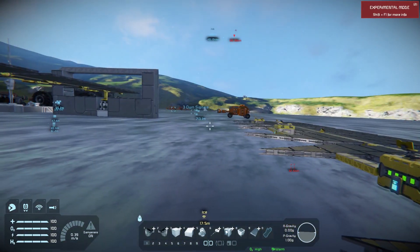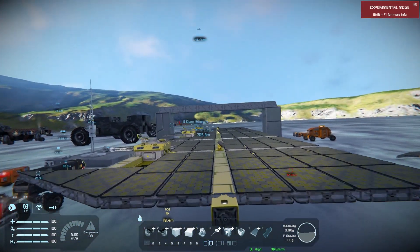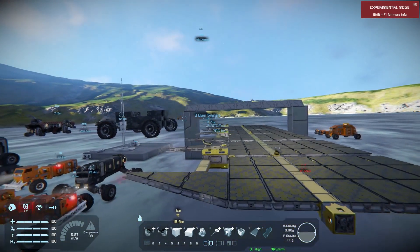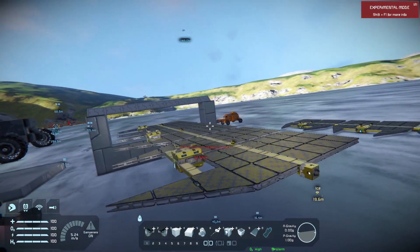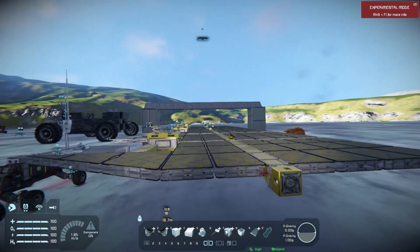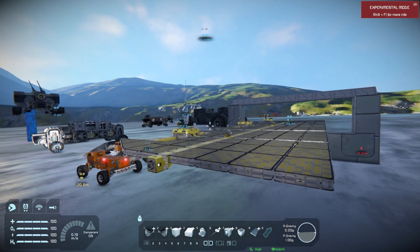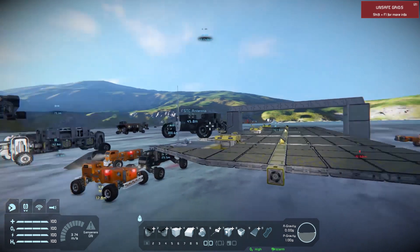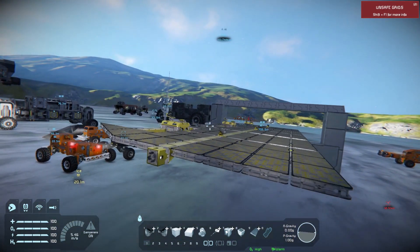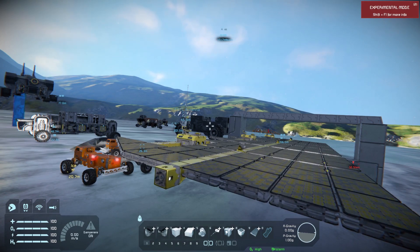The mothership is something we'll cover in the next episode - that'll be the one that carries all of this into space. I'm thinking two hydrogen tanks with hydrogen thrusters in each direction on all three axes, and hopefully one engine per axis will be enough to lift the whole thing.